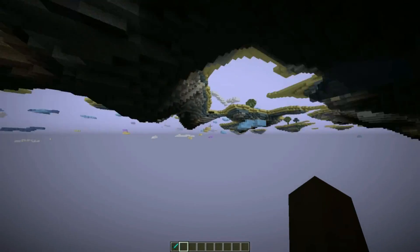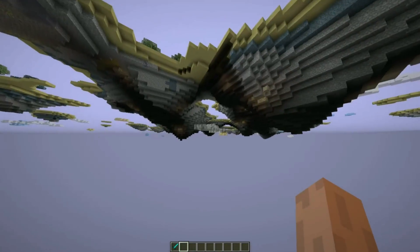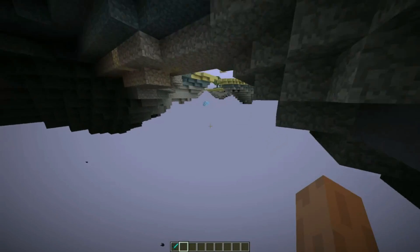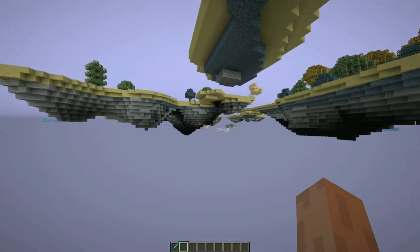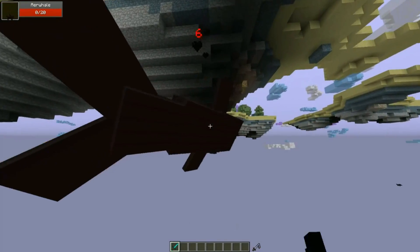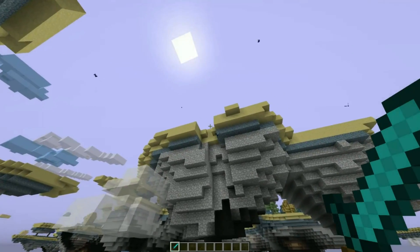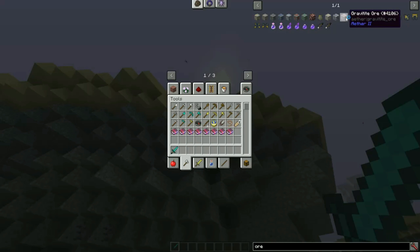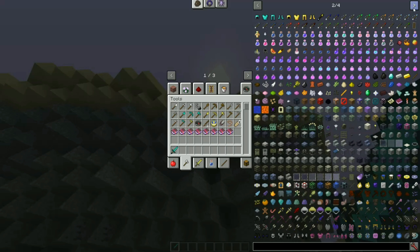I'm looking for a specific ore - xanite, no that's not it. There's a certain ore that might have been taken out. It was always on the edge of the islands where it would spawn. Oh wait - here's gravitite! I believe the gravitite tools kind of act like a magnet mode, where they attract items into your inventory when you're holding them. We're going to kill this whale - I'm not sure what it does. I also spotted a zephyr way down below - no one's going down there.